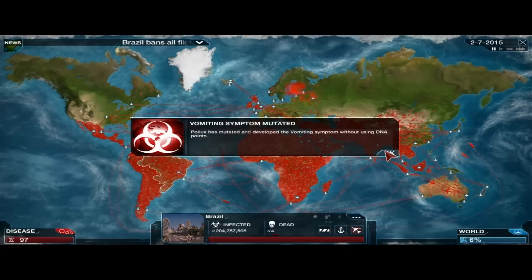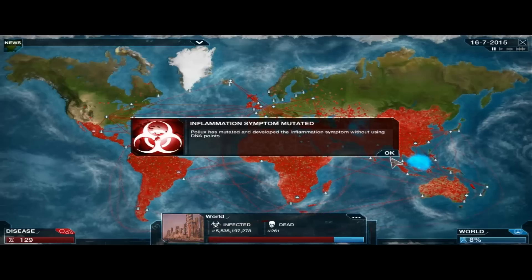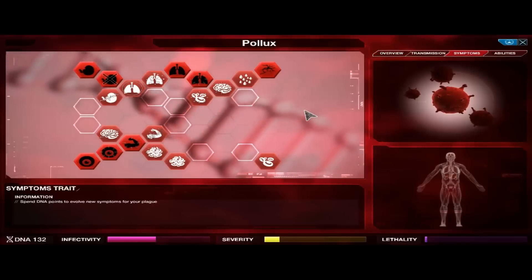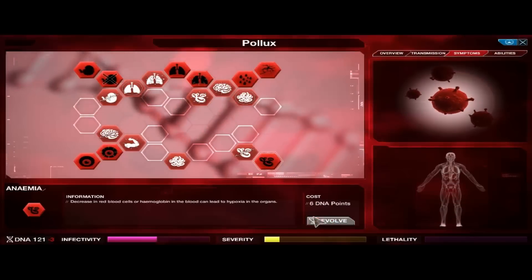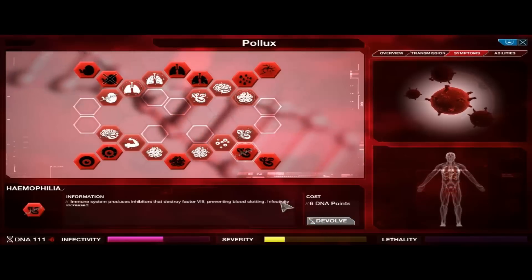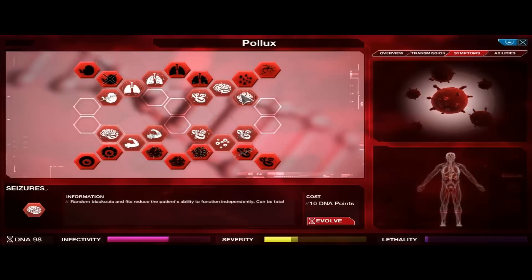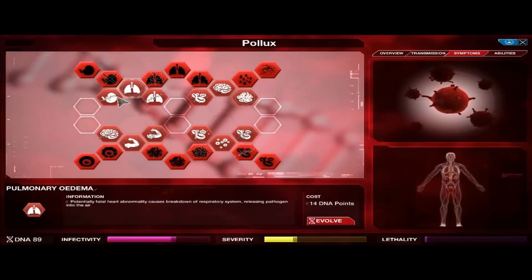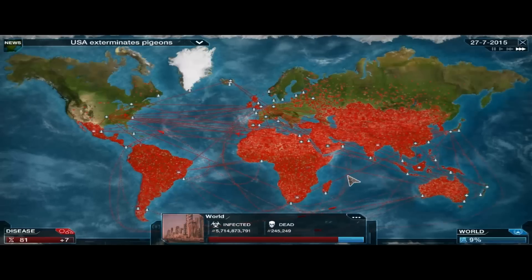Brazil decided to try and turn off our spread, but little do they know, they've already got the virus and are already all infected. Now I want to update some of our symptoms to get infectivity up a bit. I'll add inflammation, cysts, hemophilia, abscesses, hypersensitivity, and pneumonia — since that doesn't cause lethality. Remember, early on we want to avoid anything that causes lethality. I'll also add skin lesions, because that'll get us over to necrosis, which will help us when we do want to go lethal.